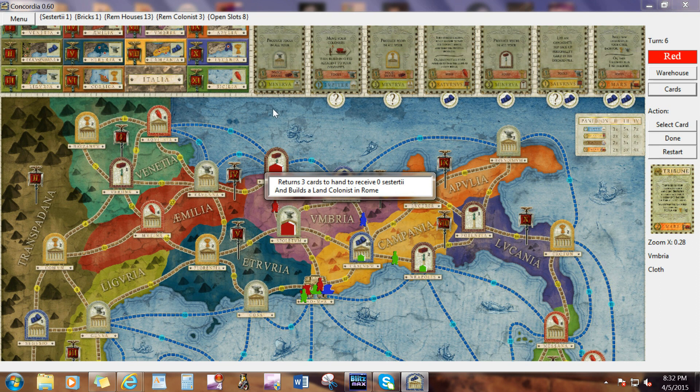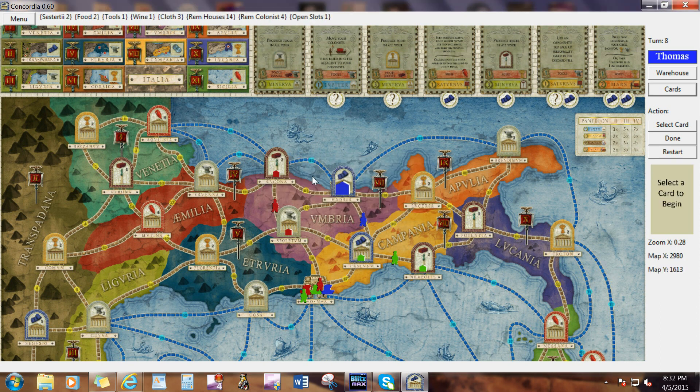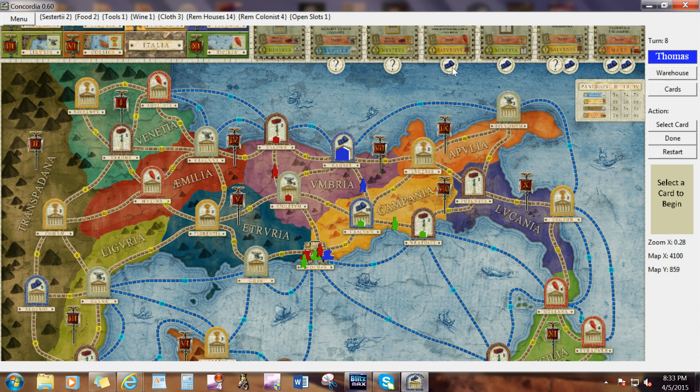Red just Tribuned too — how interesting. Green is producing. I want to get there, so I'm going to need bricks. I'm going to get my Mercator.